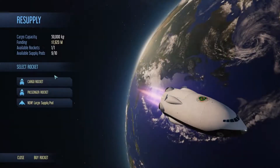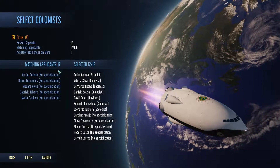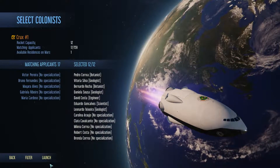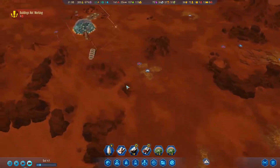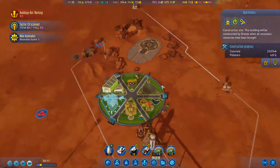Let's grab another passenger rocket then. How many do we have? No specializations. You know what — launch anyway. It's fine. We're alright. This will get built eventually.